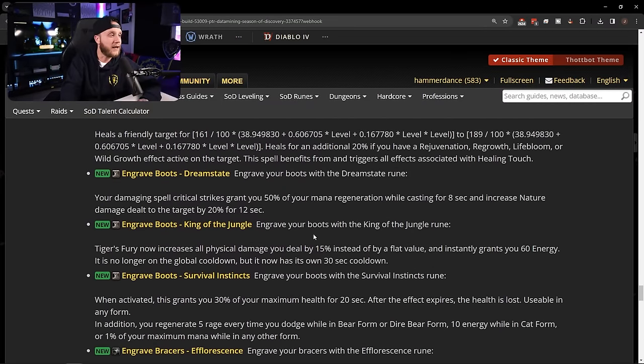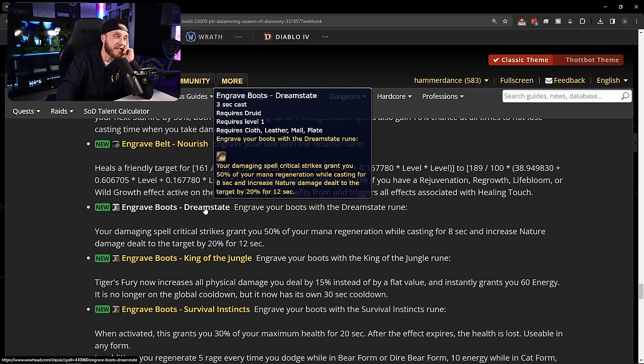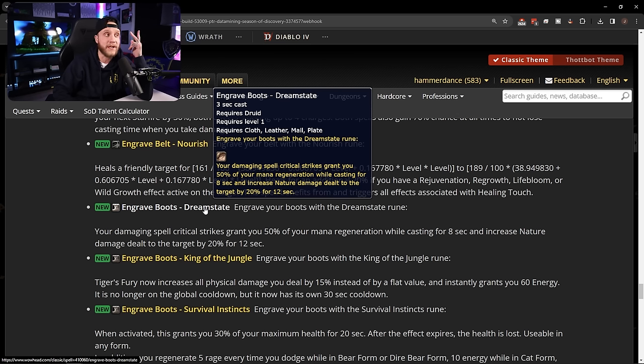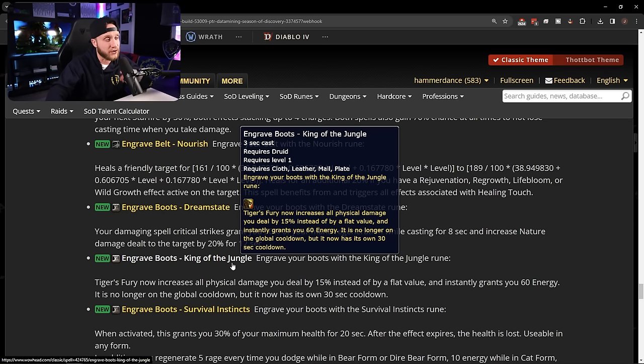Moving to boot runes, we have Dream State — your damaging spell critical strikes grant you 50% of your mana regeneration while casting for 8 seconds and increase nature damage dealt to the target by 20%. That's obviously for boomkins and sounds really good. The second boot rune is King of the Jungle: Tiger's Fury now increases all physical damage by 15% instead of a flat value and instantly grants 60 energy, is no longer on the global cooldown, but has a 30-second cooldown.